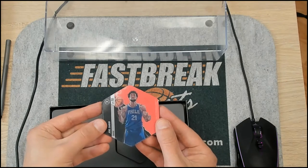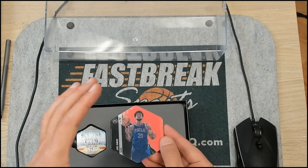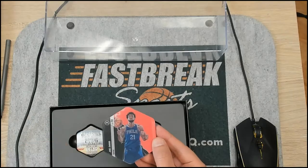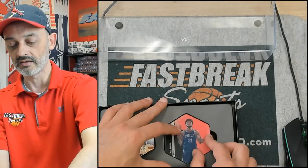There's an app you can download. When you hold your phone over this, Joel will pop up and he'll dribble a basketball - it's actually pretty cool. That is our first one.